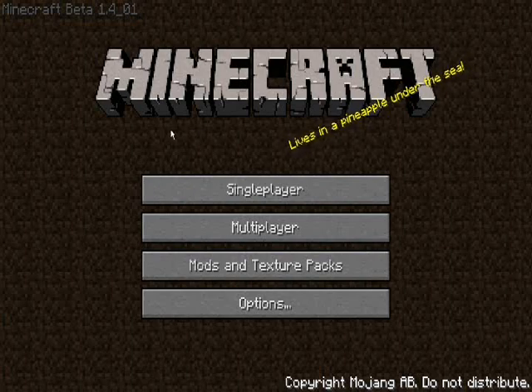When you launch Minecraft, it will say 'force update,' and that is the one you're going to want to click. Note that I do have the modded version of Minecraft — well, it's not really a mod, it's hacked, so I have it free.